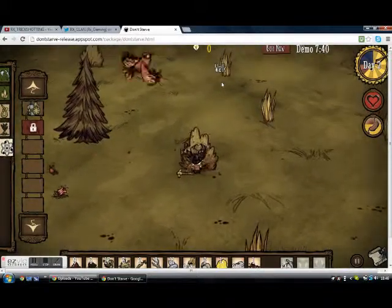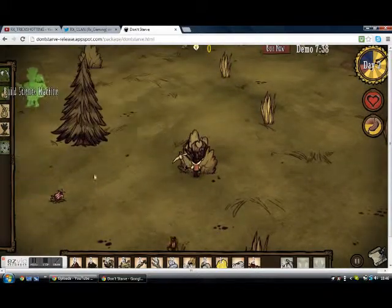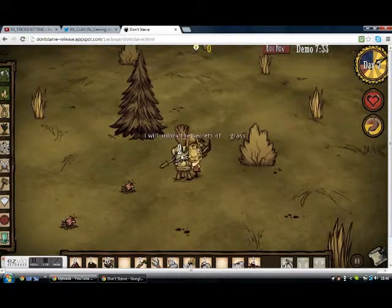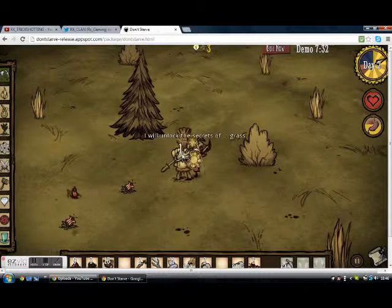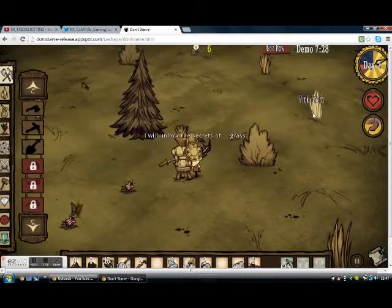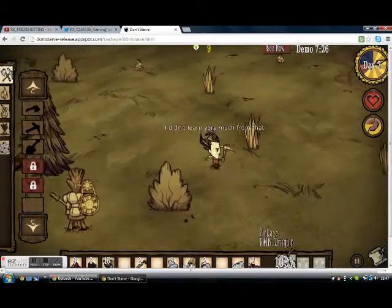That's stone — now I can go and build a science machine. No gold, but I'll just go and build a science machine so I can get research points and build a hat.